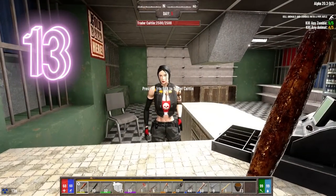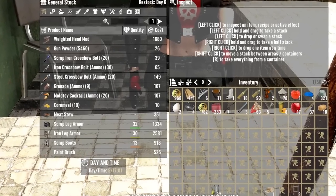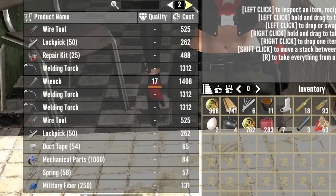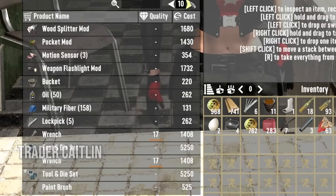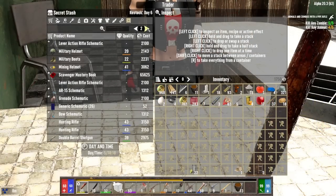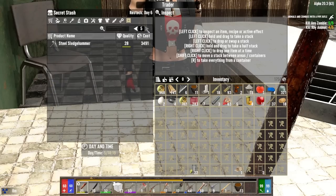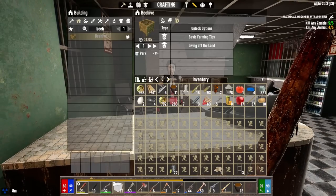Caitlin is a trader of goods that has been around for ages in Darkness Falls. Located in the wasteland, many don't know she is someone you can purchase high-end goods from without any reputation. Some of those sought-after items include tool and die sets, workbench tools, massive stacks of steel and other resources, one of the helicopters, and also mastery books. She used to be the person you could buy a laser workbench from, but now that is Jen. Finding Caitlin is a good way of obtaining many items in the game, as long as you have the Dukes to cough up.